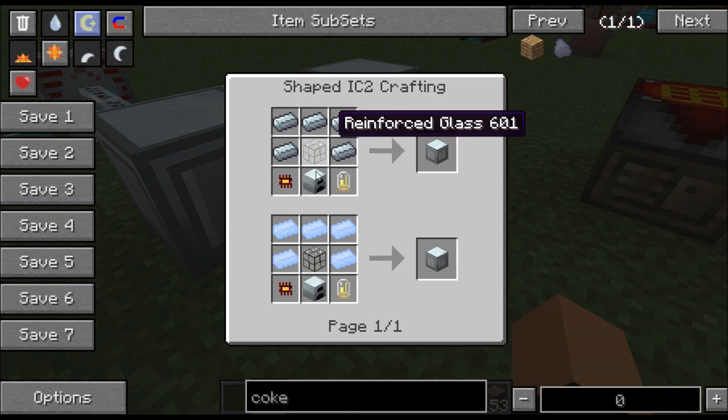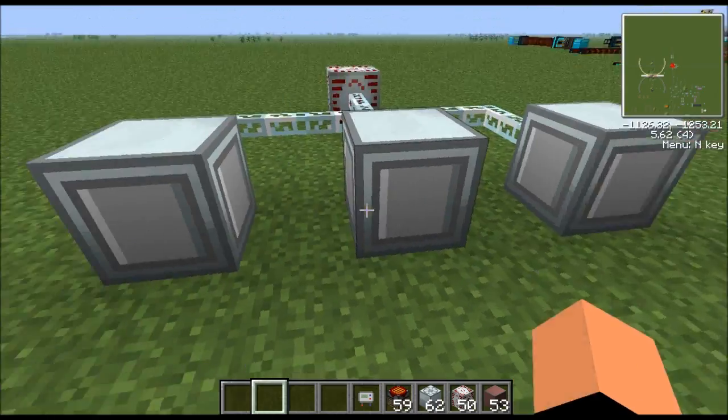Now you might be asking, if this thing only has an output of 8 EU, why would you take this over the generator? Well, the generator won't burn all these fuel types.